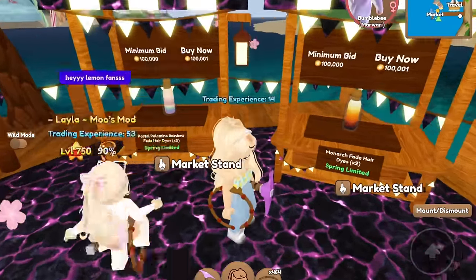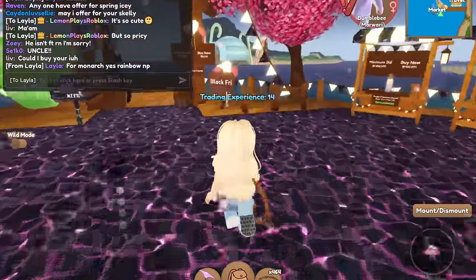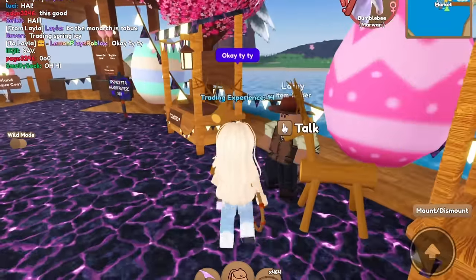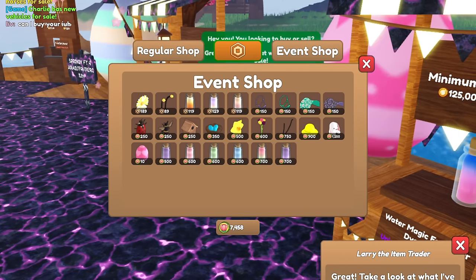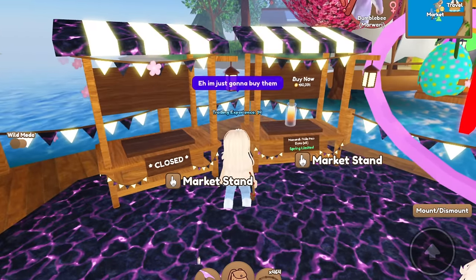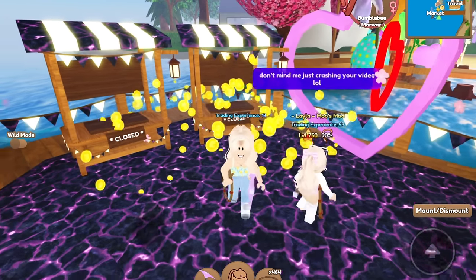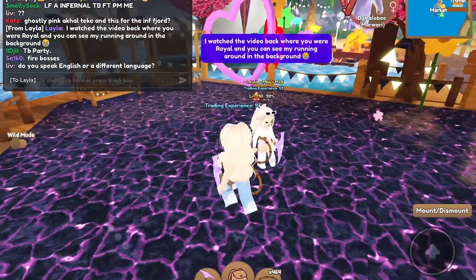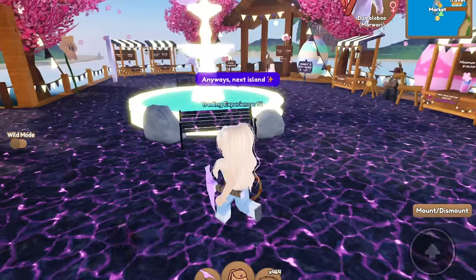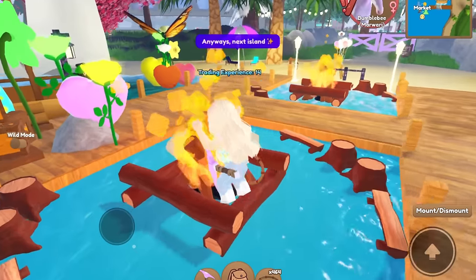Layla says hello guys — she mentions for silly pink horses and the monarch yes, but for the rainbow no, because the monarch is Robux. Is the other one Robux too? Yeah, they're both the same price so they could both be fair. We're just gonna buy them — there we go and there we go. So we got the dyes. Layla, anytime — you can see yourself running in the background from when I was on Royal. Layla did crash one of my videos! Anyway, heading to the next island — this one took a lot of tokens but that's okay.